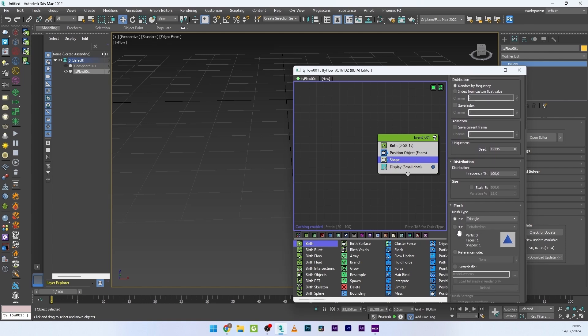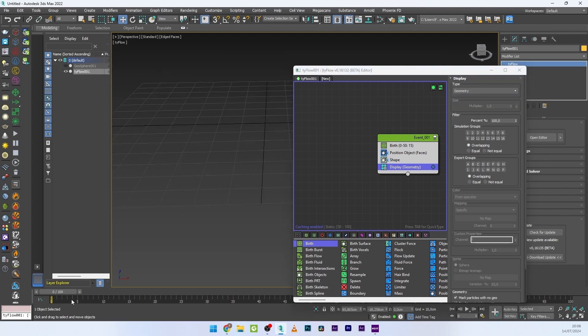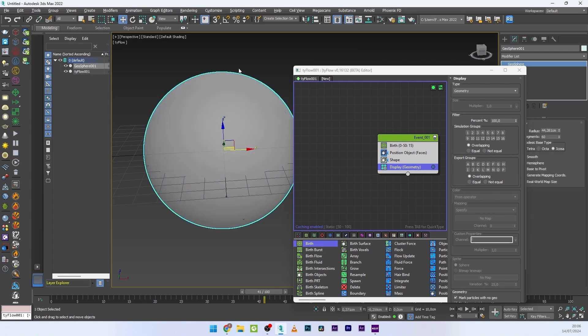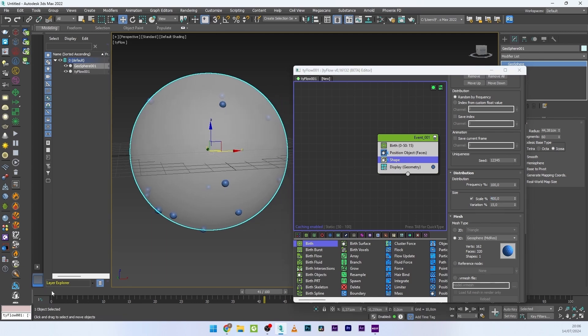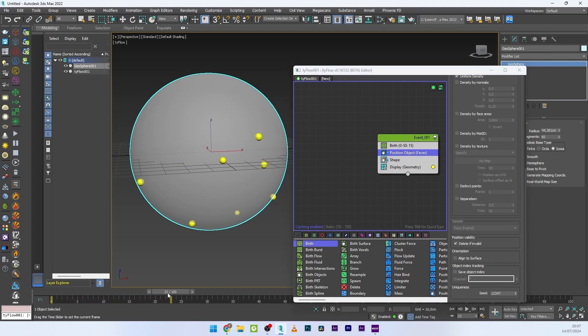For the shape I'll select 3D Geosphere mid-res, activate the scale, and change the display to geometry. I'll activate the geosphere to see where the points are on my sphere, use Alt+X to see through. Going back to shape size, I'll increase the scale to maybe 400. I can go to Position Object and play with the seed to change the distribution, then change the color to yellow to see it better.